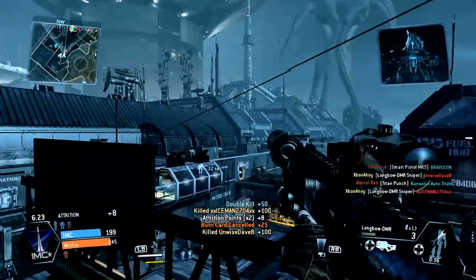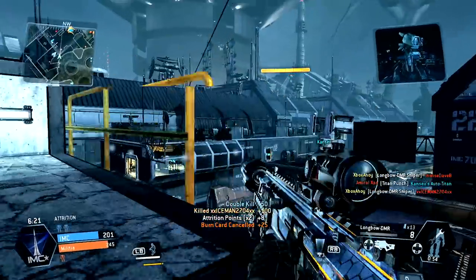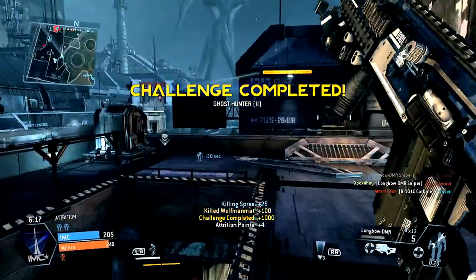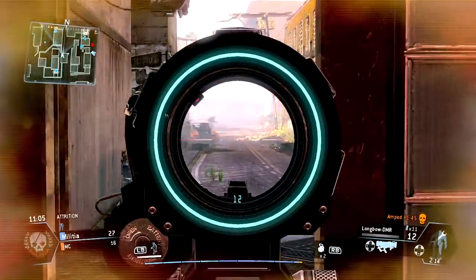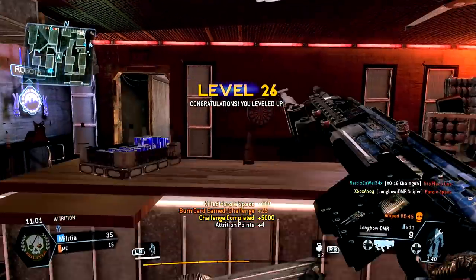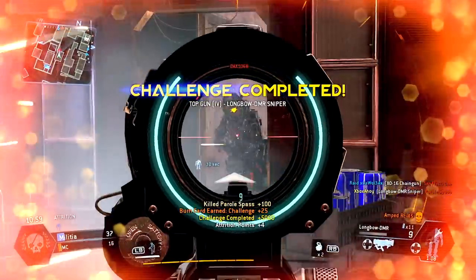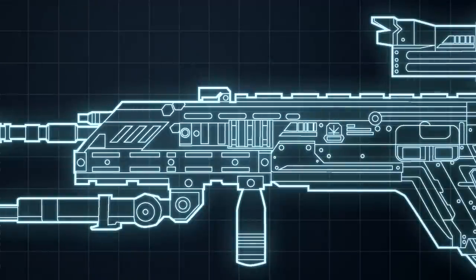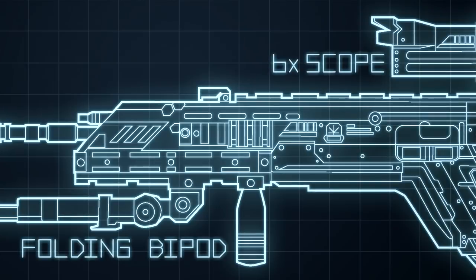Designated marksman rifles, or DMRs, are designed for delivering precision fire while remaining part of a squad. They exist as an intermediary between infantry rifles and sniper rifles, retaining the scope and bipod found on the latter, while offering semi-automatic fire when needed. The Longbow is an extension of the R101 platform, essentially a modification of the carbine designed for longer-ranged combat.